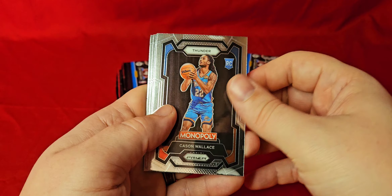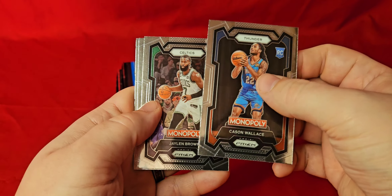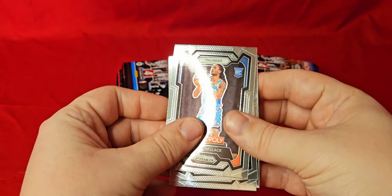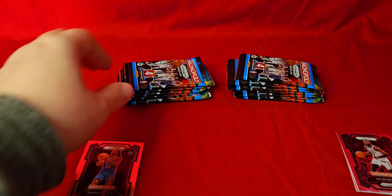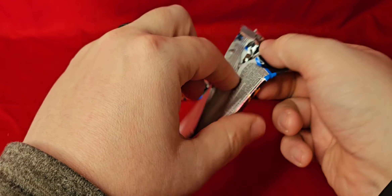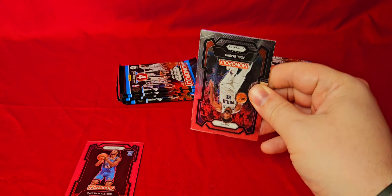So we got an alt-base pack here. We got Kason Wallace for the Thunder, Jalen Brown — we won't talk about his dunking contest — and James Harden and Jamal Murray, so we got one rookie out of there. In our first two boxes, the rookies were kind of slim to the very last pack, so hopefully we get a couple more of those. Maybe get a numbered card out of one of these — that'd be nice.